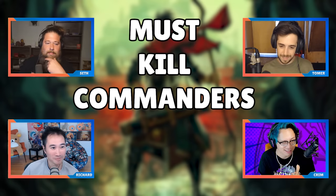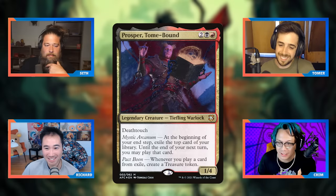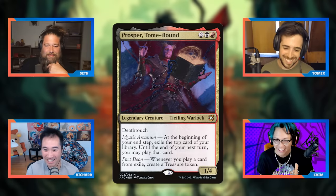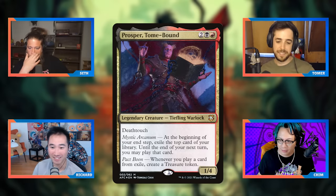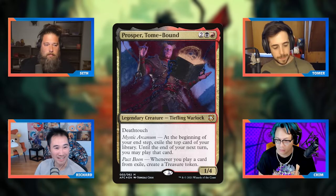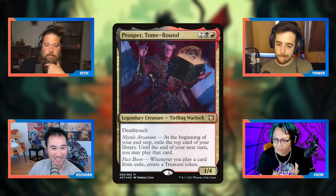First up is Prosper, Tome-Bound — a four-mana Rakdos 1/4 with deathtouch. At the beginning of your end step, exile the top card of your library until end of turn; you may play that card. Whenever you play a card from exile, create a treasure token. The meme is that everything works with Prosper, and it's actually not a meme — it's a Wizards design mistake because it's both a mana engine and a card advantage engine sitting in your command zone.